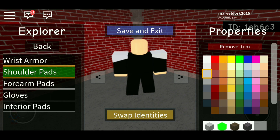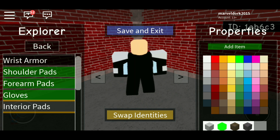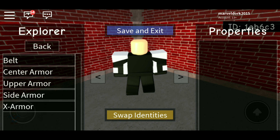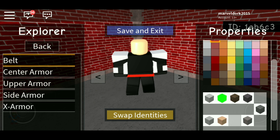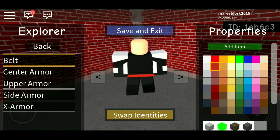You're also going to give him forearm pads, again the same white color. His gloves are actually going to be black. You're also going to give him interior pads, again the same white color, because I think that's actually the best one for it. Now onto the chest, you're actually going to give him a belt and it's actually going to be the second red. For the texture, just use the last texture — it kind of makes it look a bit shiny and it just really adds a lot.